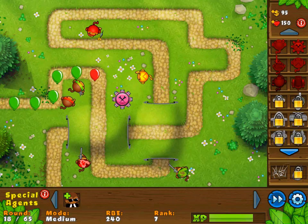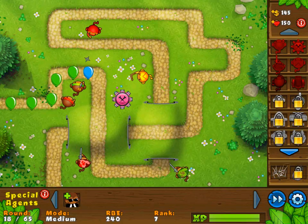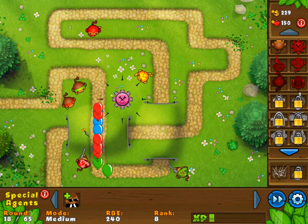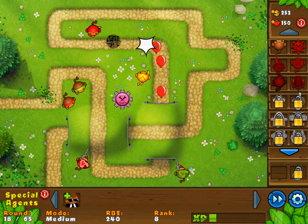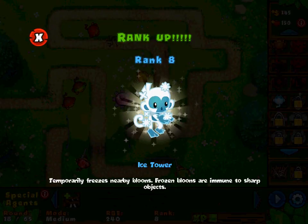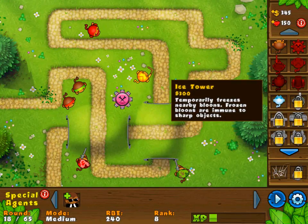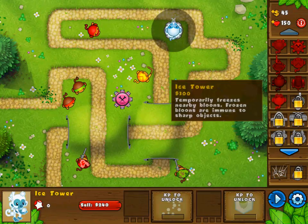I guess maybe I'll try to play through this game in its entirety — play through all 65 rounds. This is gonna be a very long playthrough because if all these maps last for this long and there's like 50 of them... Wait, why are you guys not firing? Because you have a very long reloading time. Ice tower — temporarily freezes nearby bloons. These frozen bloons are immune to sharp objects. Will I need that right now? I have $300, so I'll put you over here — why the heck not? I'll put more road spikes down over here too.